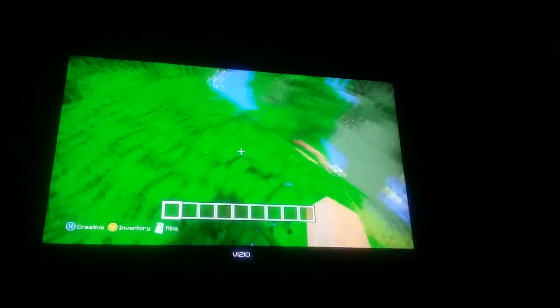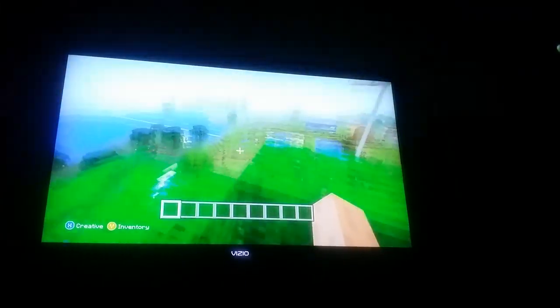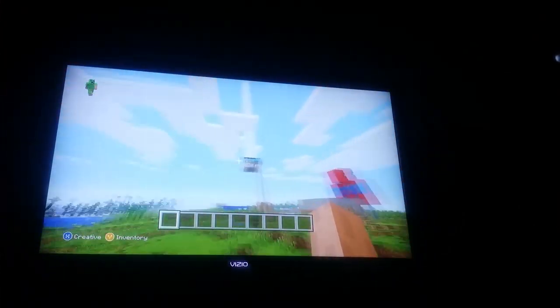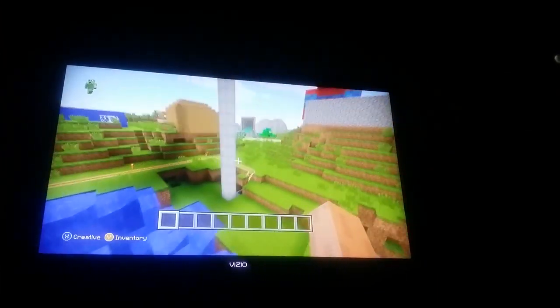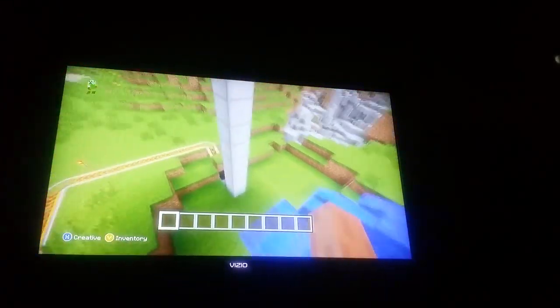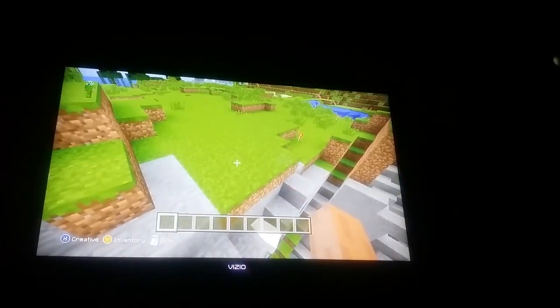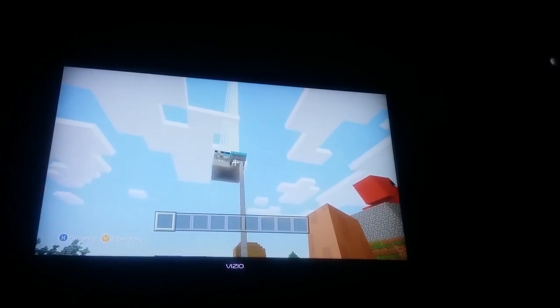I actually spawned right here — when I first spawned in my world I was right here. I was like, how am I going to get down? I actually just saved my game, went into creative mode, and flew all the way down here. I chose a good spot to build my house — it was all flat. Then I made a giant staircase that went from my house all the way down to this platform right here. Imagine going up all that just to get to my house.